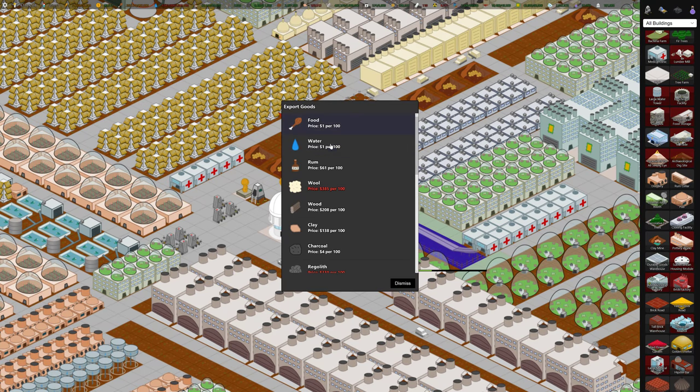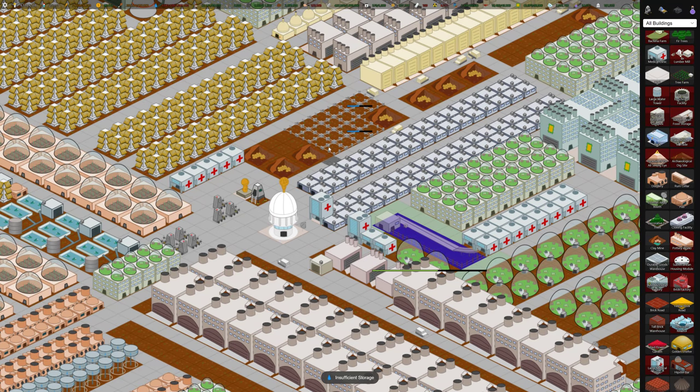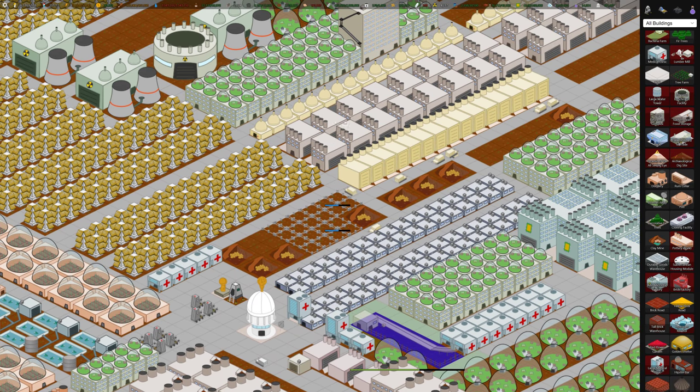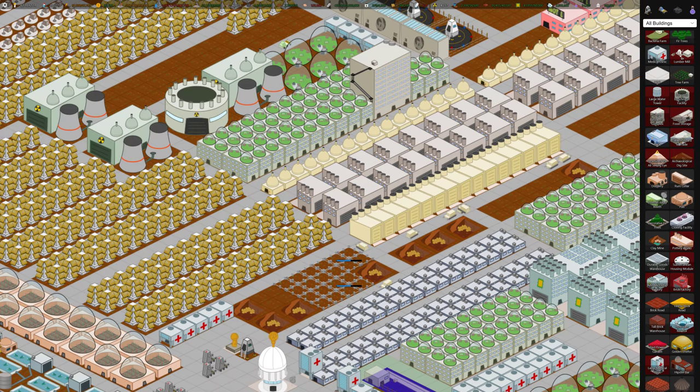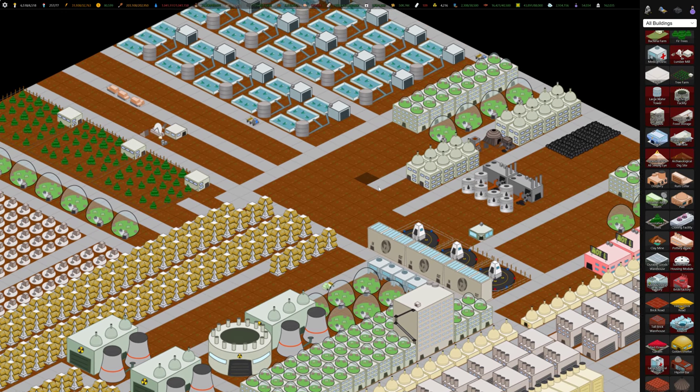Food prices and water prices are super low right now — they seem to fluctuate quite a bit, I guess based on market prices. I sold some stuff between the last video and this one just to raise money, so we've got $80,000. Our payroll is getting close to that, so we're probably going to have to make some money somehow.